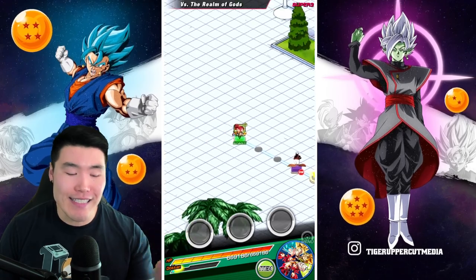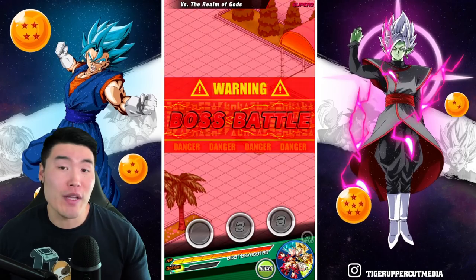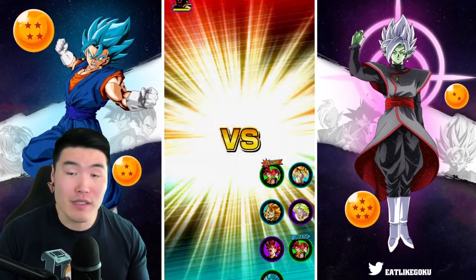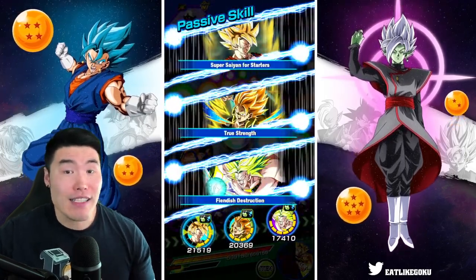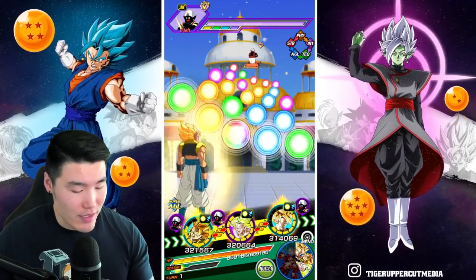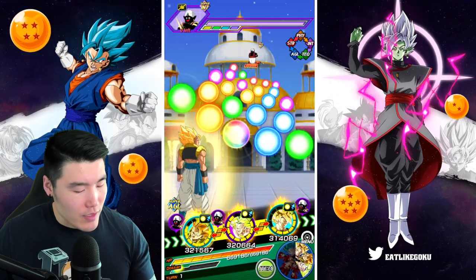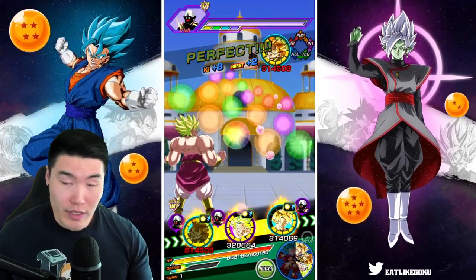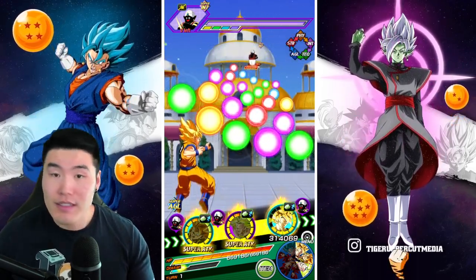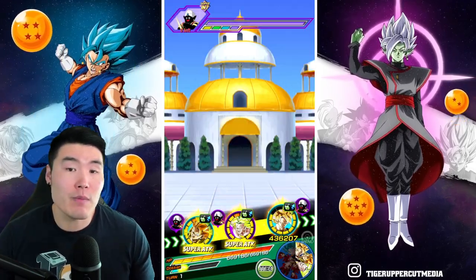So I know there are 7 phases in total. I don't know what all the enemies are honestly. We're starting with Mr. Popo. I know the first enemy and the last boss which is Whis, but anything in between I'm not really sure. I want the Broly to stack a little bit to build up his defense as we go through the phases, but I don't think we have to worry too much about Mr. Popo here.